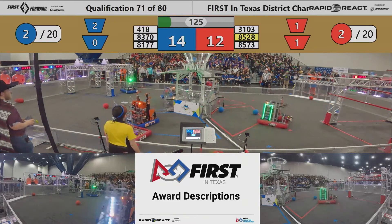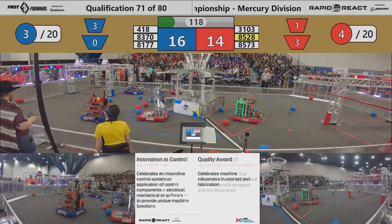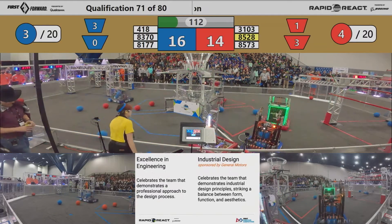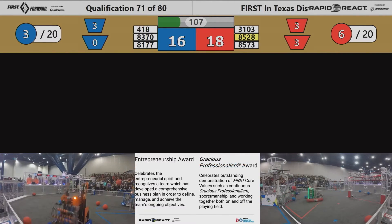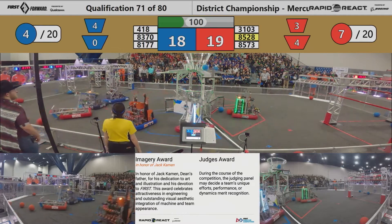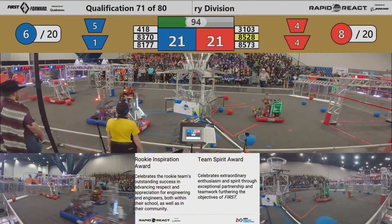Meanwhile, Vector taking aim at that upper hub, scoring another two-pointer for the Blue Alliance. Red Alliance scoring one down low. Here comes the team out of Alton — that's the Rogue Rangers legacy — driving around, collecting some cargo, playing defense on Vector. 81-77, that's the team out of Tomball. Here comes Vector — up in the air and through the upper hub for the Blue Alliance. Blue now leads 21-19 with just over a minute and a half left to go.